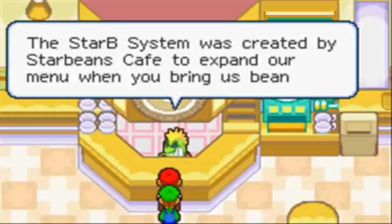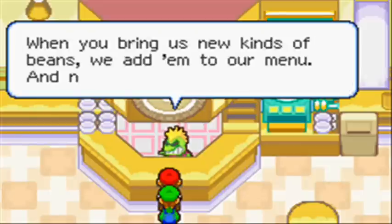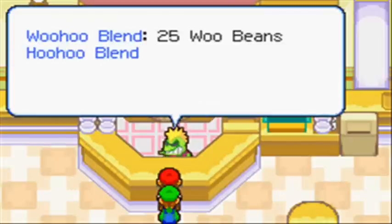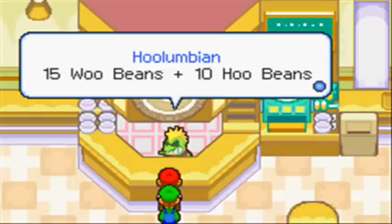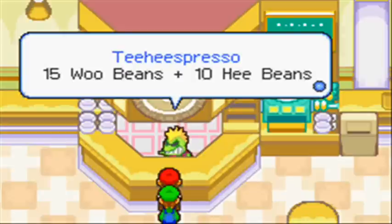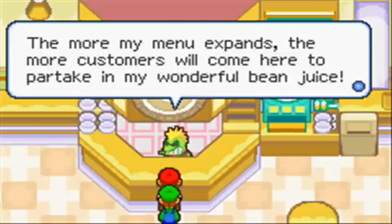When you bring us new cans of beans, we add them to our menu. So here's how the blends work: the Woohoo Blend requires 25 WooBeans and gives a plus 4 HP drink. The Hoo Hoo Blend gives plus 4 BP. The Choco Blend gives plus 4 Speed. The Tee Hee Blend gives plus 4 Stash. The Holumbian gives plus 4 Power. The Choco Chino gives plus 4 Defense. And the Tee Hee Espresso gives plus 6 of any random stat. The Holumbian, Choco Chino, and Tee Hee Espresso are kind of difficult to make because you need two kinds of beans, while the other ones you just need 25.